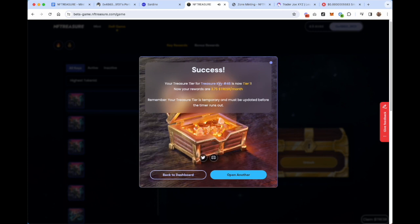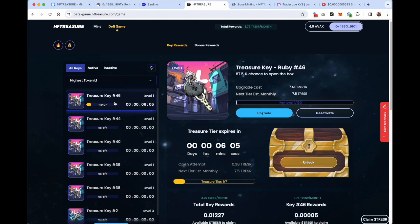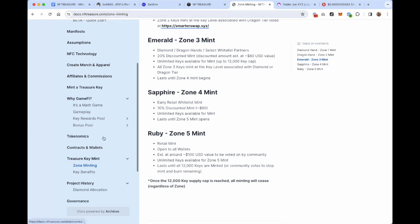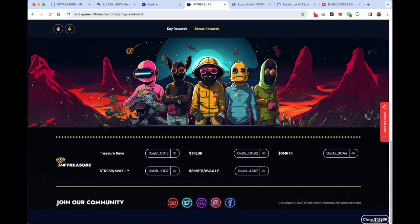We did successfully open it! We moved from tier 1 to tier 0 on this particular key and are now earning 3.75 TREASURE per month. The higher your key level and treasure tier, the more that per-month estimate will grow. Every single key has its own treasure tier. If you're looking to maximize your rewards beyond the key rewards pool, you can click through to the Bonus Rewards Pool — there are all kinds of interesting moves you can make there. I'd highly suggest reading the white paper to understand how all of this works. You can click on the Tokenomics or Bonus Pool sections, or join the NFTreasure Discord — find that link at nftreasure.com footer or at game.nftreasure.com.